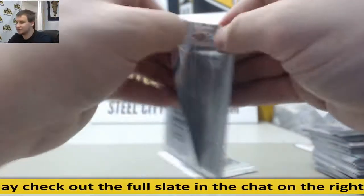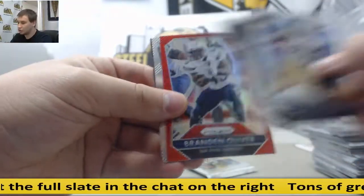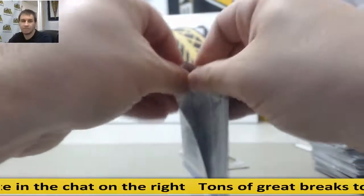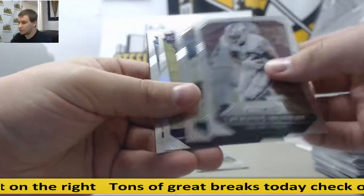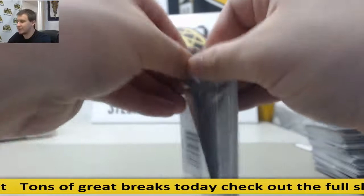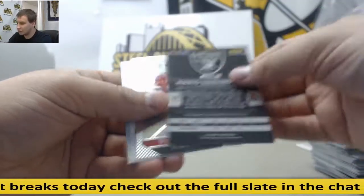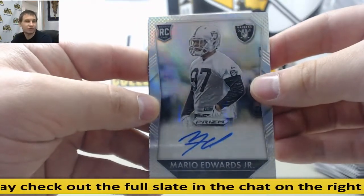A few more packs, still looking for our second auto of the box. Red Prism of Brandon Oliver for the Chargers. D'Averis Daniels. Last pack — and it's our second autograph. It's to 149, Mario Edwards Jr. for the Raiders, Prism Rookie auto.